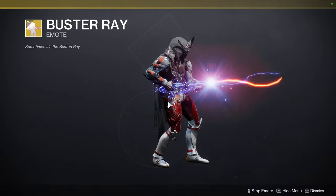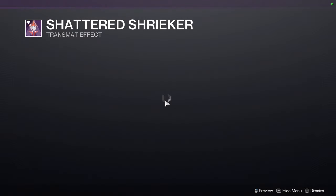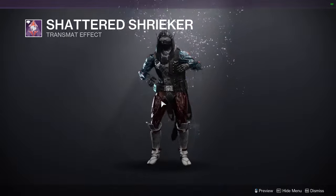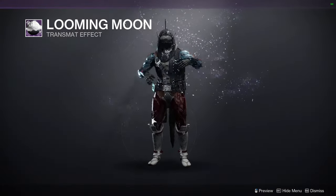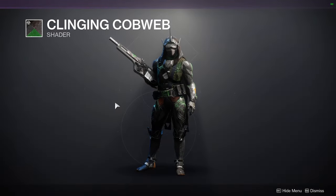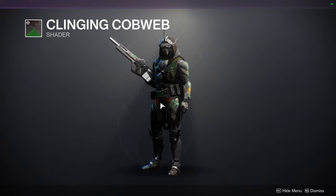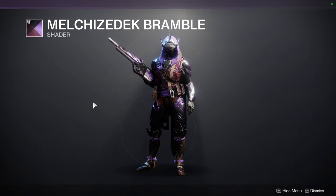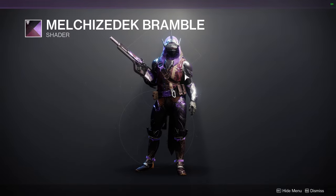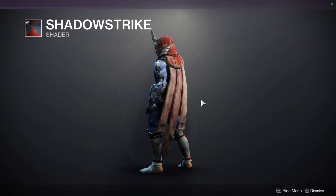We have the Jackal Shell — I don't really care for it, but you can't turn the glow off with certain shaders. A Cursed Sun, which is vampire-themed. Buster Ray, which is a Ghostbusters-themed ghost — it's literally just a small Vex Mythoclast shape. For transmat effects: Shattered Shrieker and Only the Finest. Blooming Moon is the werewolf one. For shaders: Cleaning Cobweb comes with the spider armor for Titans and Hunters — definitely a cool shader. Melchizedek Bramble — not the biggest fan because of that purple. And Shadow Strike, the other Halloween shader.